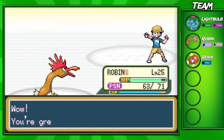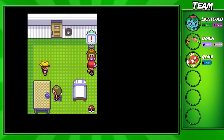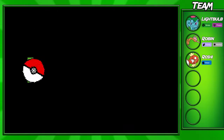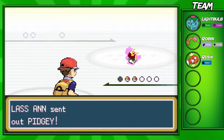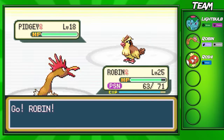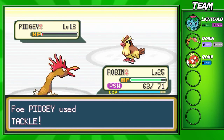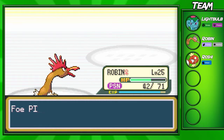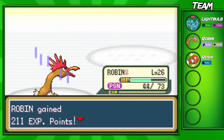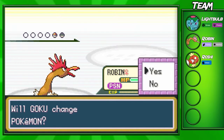I think this item might be Brick Break. Brick Break is a super good fighting-type move — you can teach it to Mankey if you have one, to Pikachu, or even to Charmeleon or Charmander. It's a really good fighting move you can keep for the rest of the game. It also breaks screens — if someone sets up Light Screen or Reflect, you can use Brick Break to break down those screens, so they won't get that defense or special defense boost.